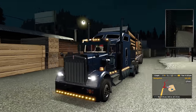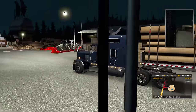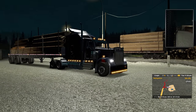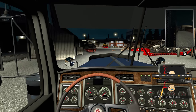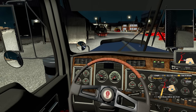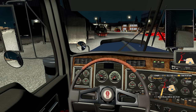We're in the Kenworth W900 using a manual transmission with an H shifter, using the Logitech G27. I don't have a face cam because I didn't feel like it. It's a beautiful trailer. We're gonna go ahead and get trucking.